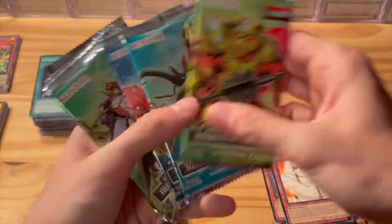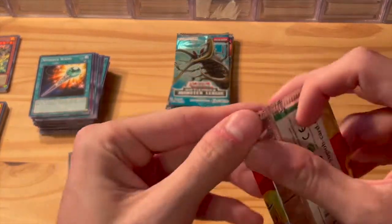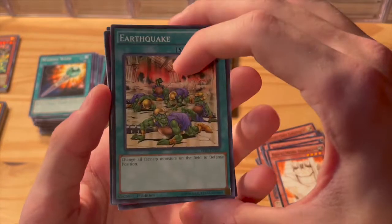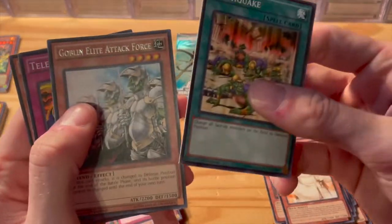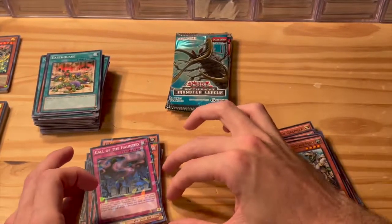We've got eight more packs to go. It would be nice to pull that Herald of Orange Light shatter foil edition. Earthquake — good card — Call the Haunted as a shatter foil, that's a good pull, very good pull. Goblin Elite Attack Force — nice. I love Call the Haunted.